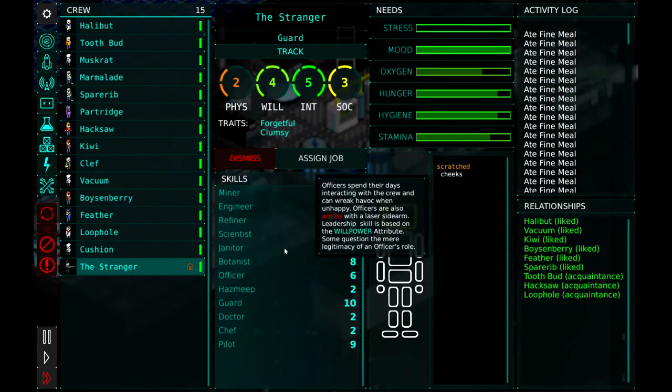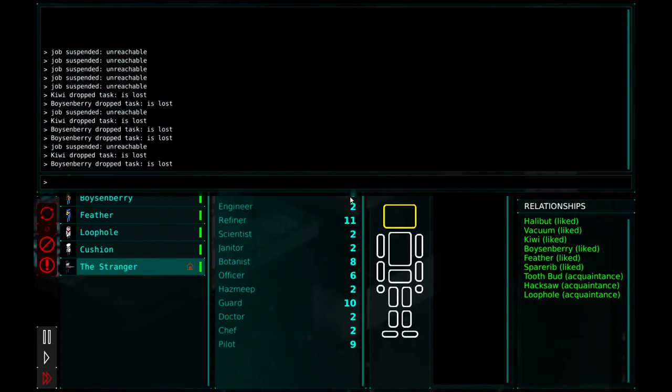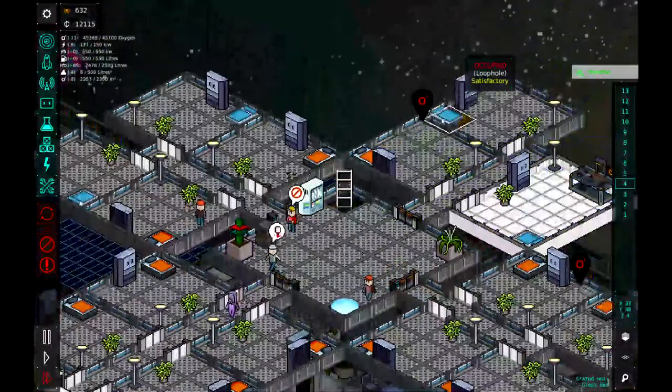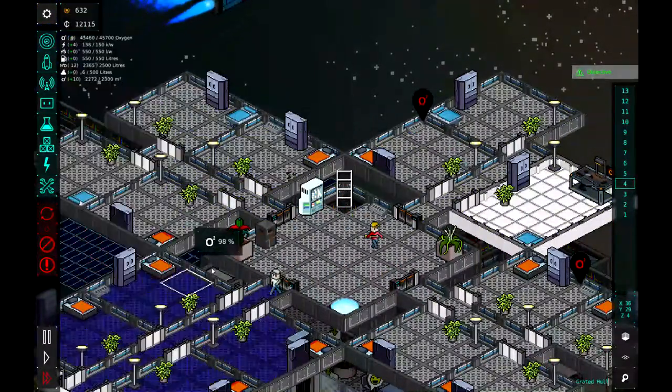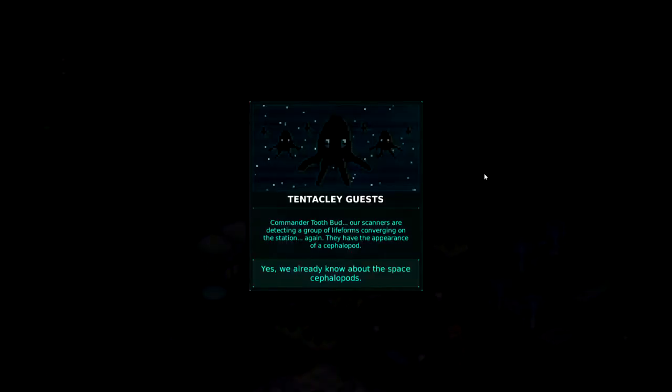Does he have any scientist trait? He's got two. Let's get him assigned to a bedroom before we forget. And we will assign quarters to the stranger. And then we will send — oops.